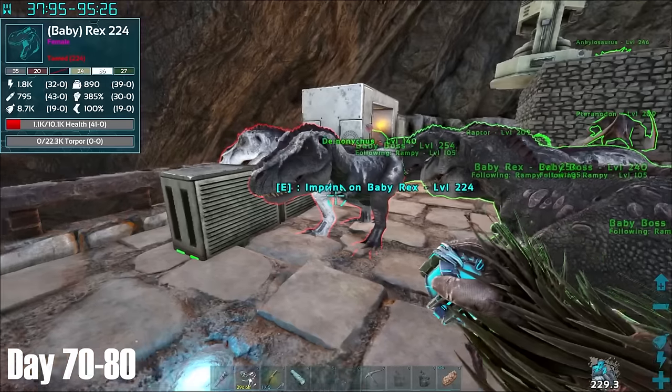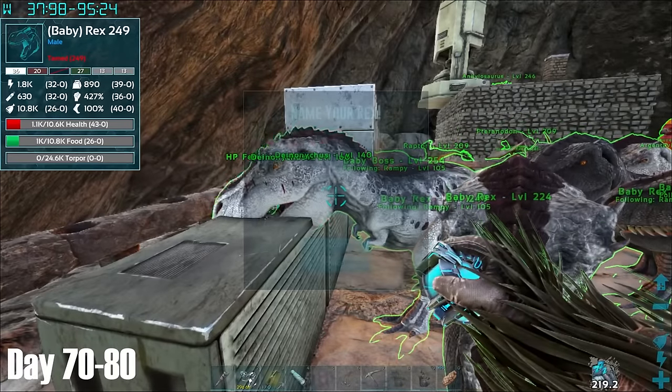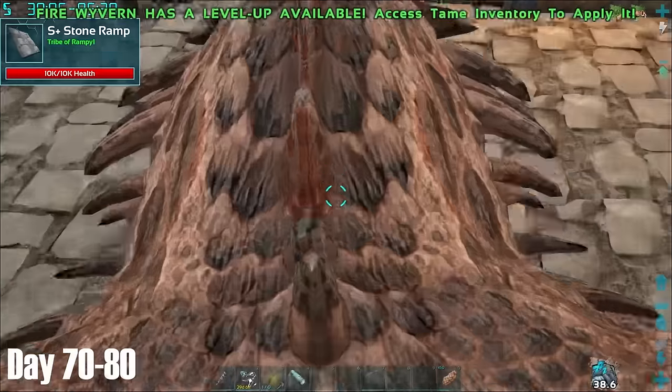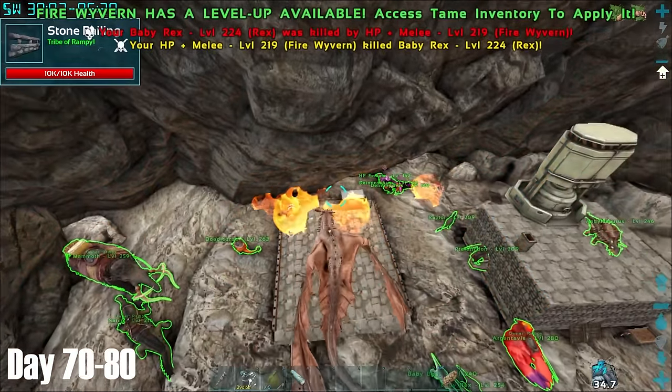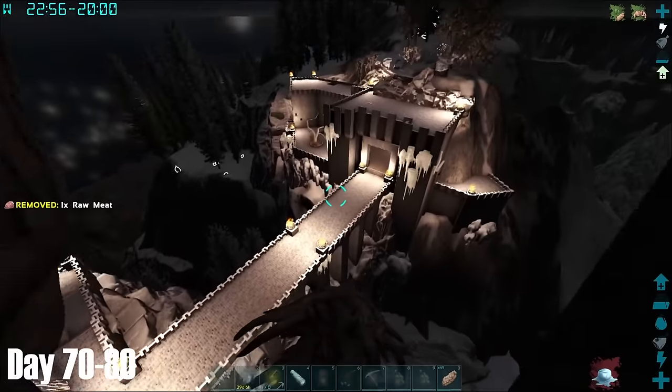No offence to the creators of Fjordor — it's a really well-designed cave, just not the type of place I want to be in on a hardcore challenge. At base, I finally decided to make an industrial grill, which would certainly be needed to feed up the Daodons as well as me, before then claiming what would be the final bunch of Rexes.